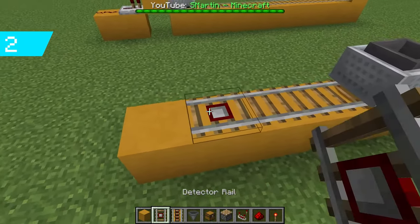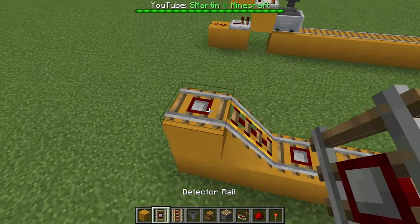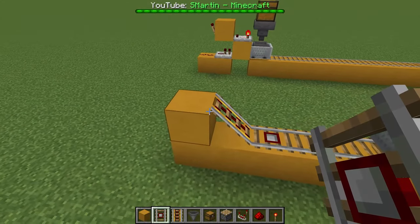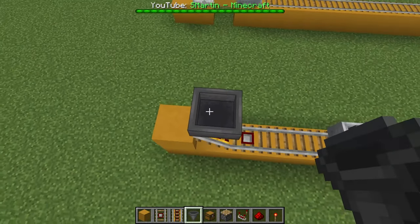We need a detector rail and a powered rail. Next to the powered rail we place a block and another rail on top so that the rail faces upwards — now we can break this rail. On top of the powered rail comes a hopper for loading the items. Now we build this little redstone circuit.